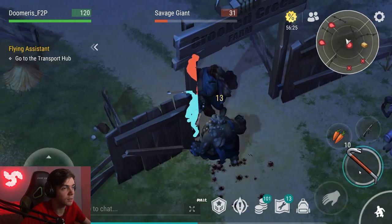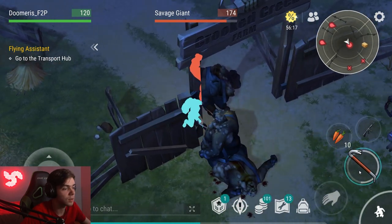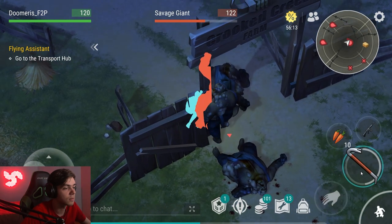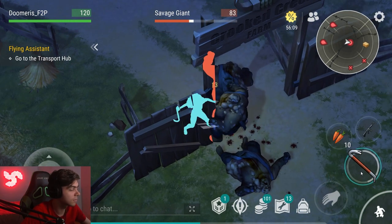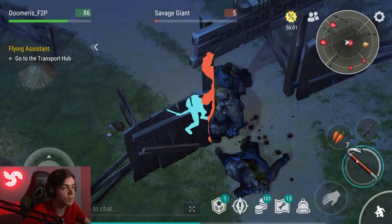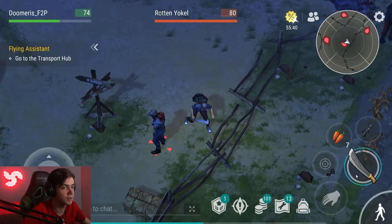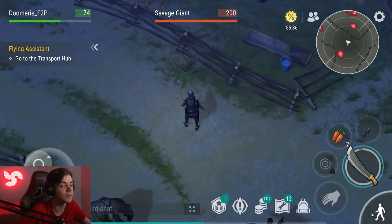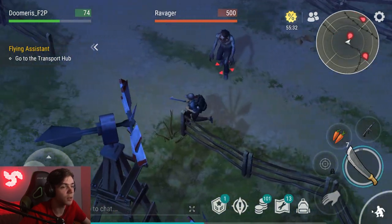Farm Zombies are also weaker. Let's speed up the process here — hit him twice. You just have to be fast. Ravager is easy to kill. Super easy, which I like, because that was the most annoying part about Ravager. Ravager has 500 HP now instead of 2,000.